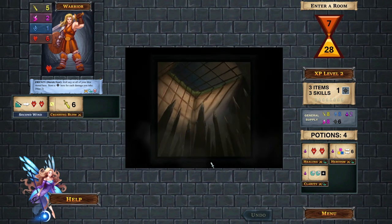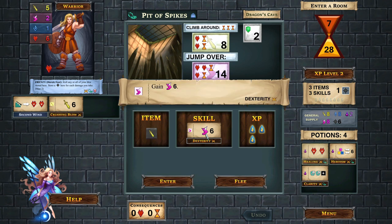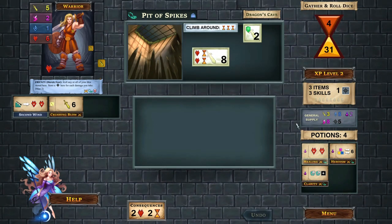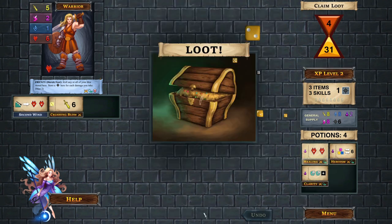The gameplay is a little repetitive - I know that was a complaint from people who bought the analog version - but I find this digital interface really speeds things along, so it doesn't feel like it overstays its welcome. This next peril we'll have to spend some time climbing around, since I don't think I can get to 14 on two agility dice. But it has a neat skill, so we'll grab that one.